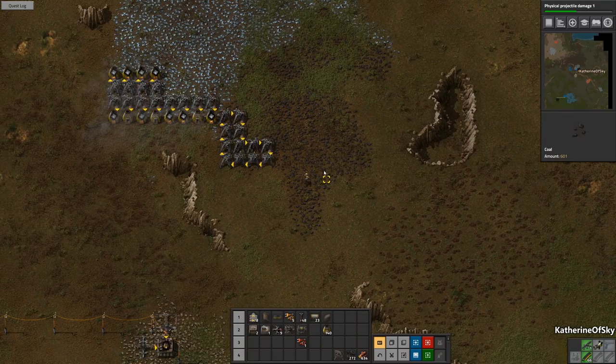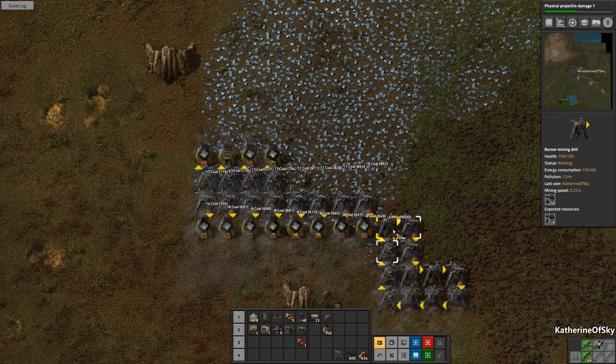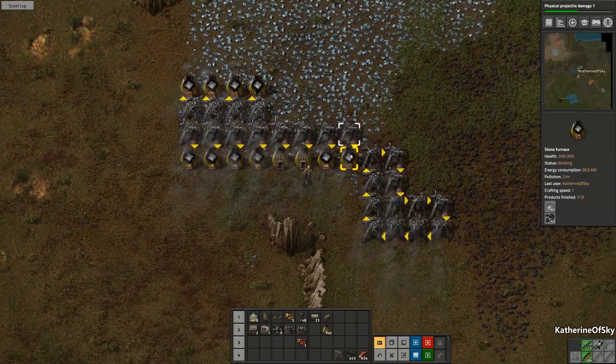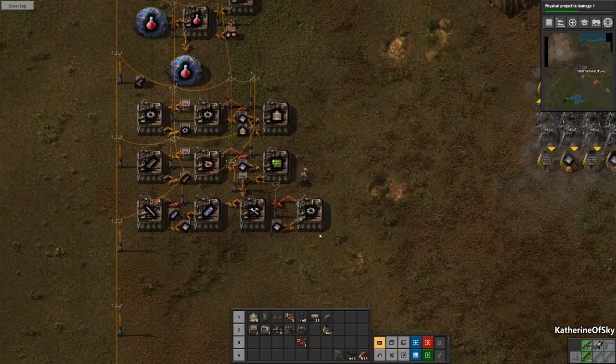We'll walk back up to our main iron smelting area and grab coal anytime we're up here, just to have a little bit of leeway. We'll just start filling these up with full stacks. And now we're really cooking here. It feels very limiting in the very beginning — it's like, oh my God, I'm going to run out of coal. But you do have enough, you really do.